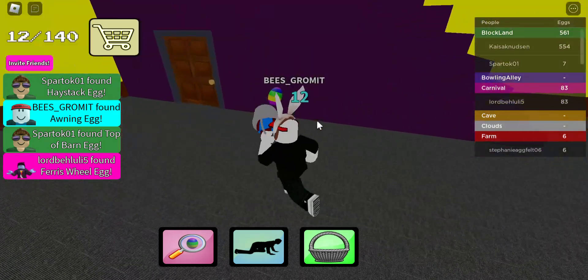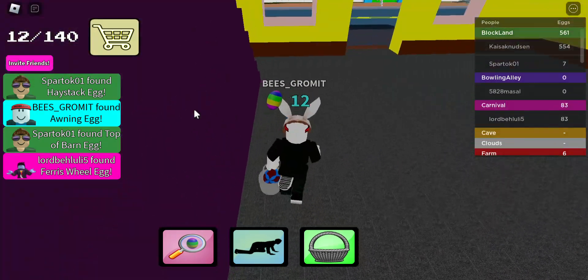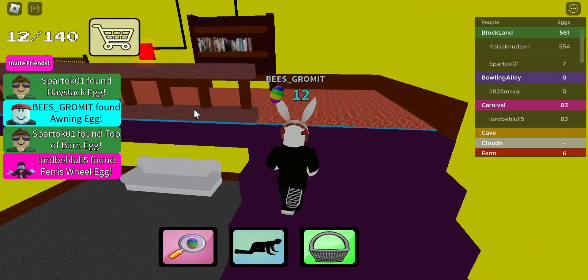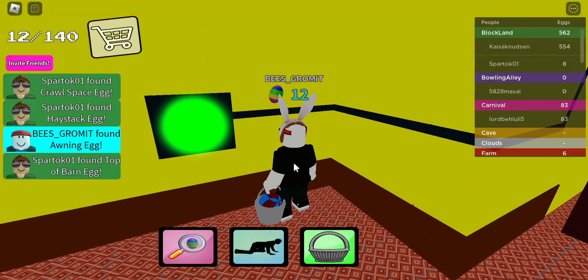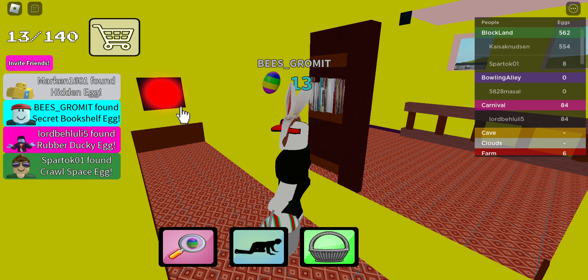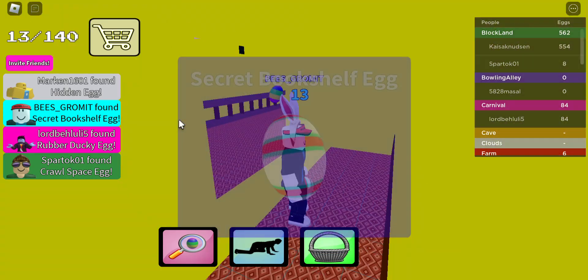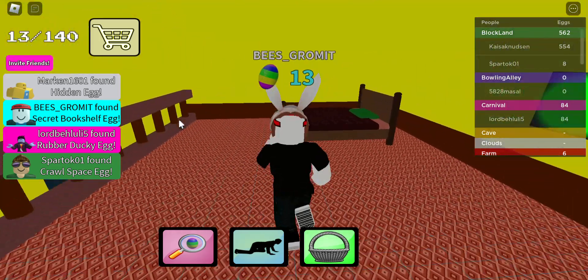Anything in here? Is there an egg in here? No. Let's go up the stairs. If I press this button, there's an egg in here — a secret bookshelf egg. Was there another? Oh yeah, you press that button.